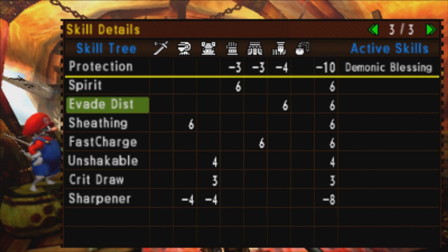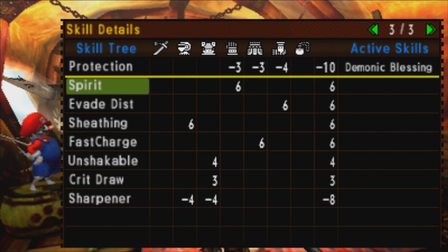In the ideal situation, you gem out the negative 10 to protection and get all of these spirit points to at least 10. You can push it to 15 points for Challenger+2 if you'd like, and all the other skills activate at 10 points. Ideally you'd get all of these — or most of them — firing, and that would be really, really good.